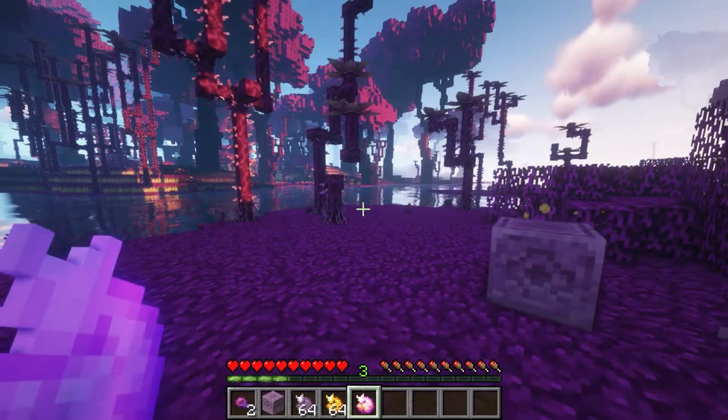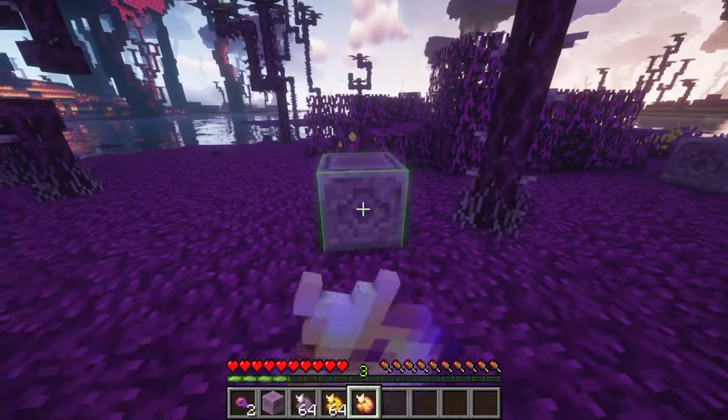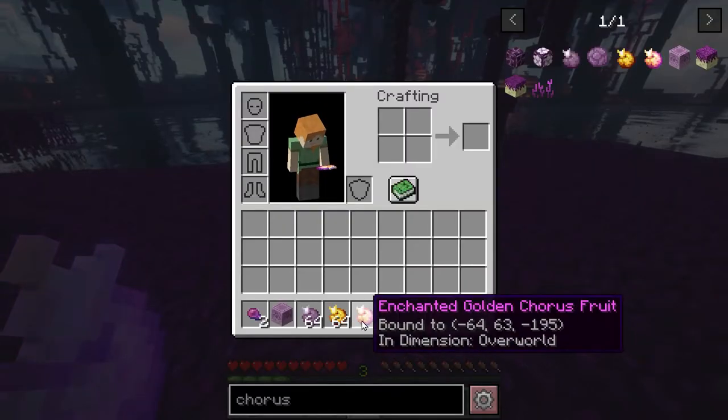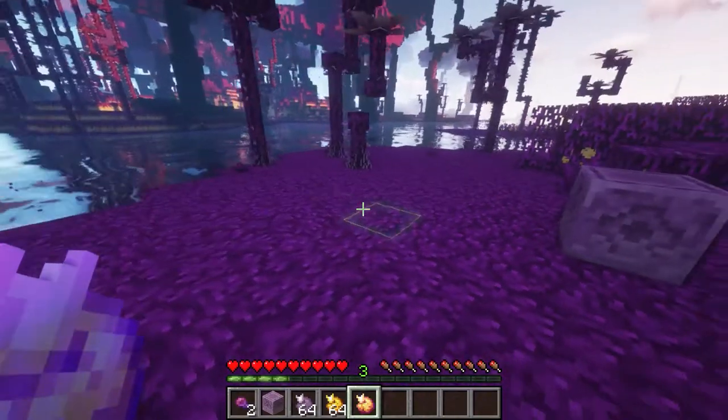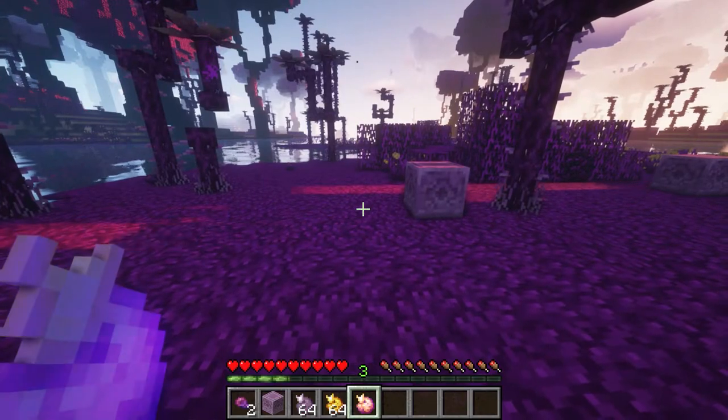Finally we have the enchanted golden chorus fruit. You'll notice it says 'unbound.' If we right-click on our chorus link, nothing seems to happen but it actually has — it now says 'bound to the point there.' This will work cross-dimensionally as well, so you can bind to any chorus link anywhere.